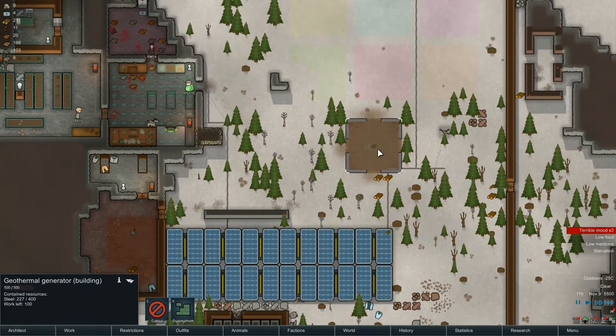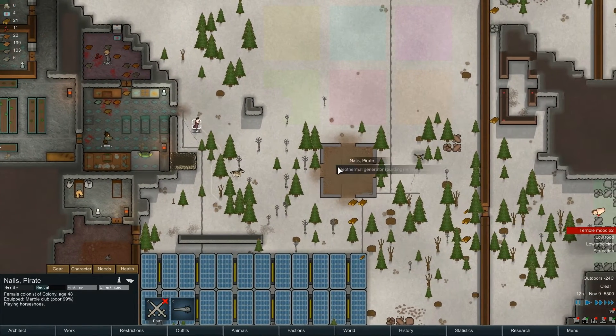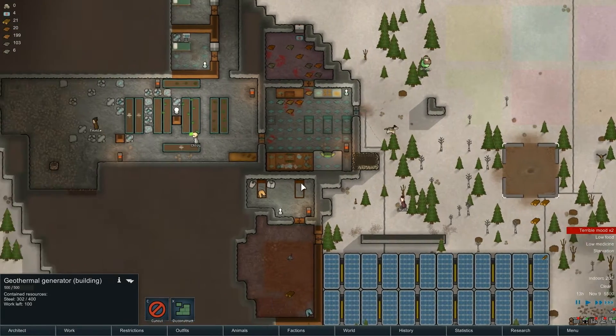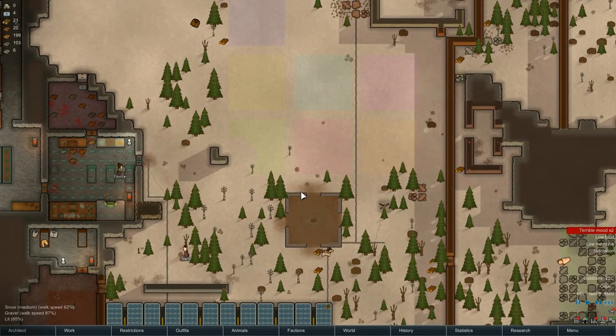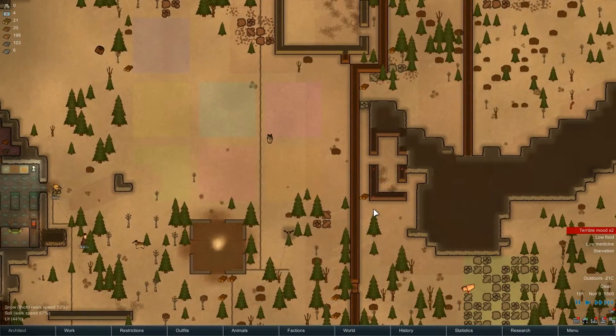Do need this built ASAP. Nails, what are you doing? Playing horseshoes - seriously? Emmy, you're already constructing this - good. So there are people working on it, that's what I like to see. Maybe by the end of this day they'll have this built. Starvation for everyone. Wonderful.